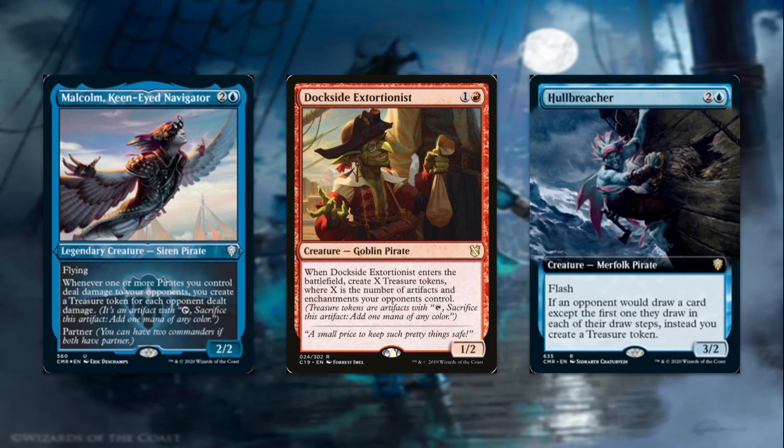Then we have Hullbreacher, a new one — two and a blue for a 3/2 merfolk pirate with flash. If an opponent would draw a card, except the first one they draw in each of their draw steps, instead you create a treasure token. Notice the wording: 'instead' means you stop them from drawing extra cards and you get treasures. Not only is this card extremely annoying for your opponents and can shut down a lot of blue-based or even green-based decks, you're also going to ramp a lot. Somebody puts a Blue Sun's Zenith for X=10 on the stack, you just drop Hullbreacher and create 10 treasure tokens.